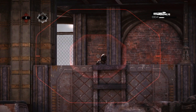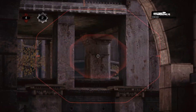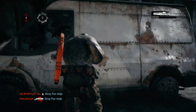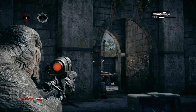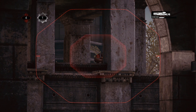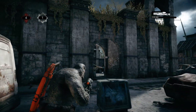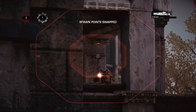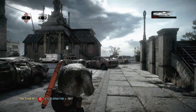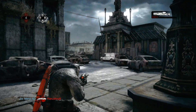They've really gone back to basics with this. You start with a Gnasher and a Lancer. The pickups are normal — like on Gridlock, you've still got the Hammerburst where they were from Gears 1, you've got the sniper, the Boomshot, and that's kind of it. There are some features like the pistol zoom-in which has been in previous Gears installments. You can target people on your radar.